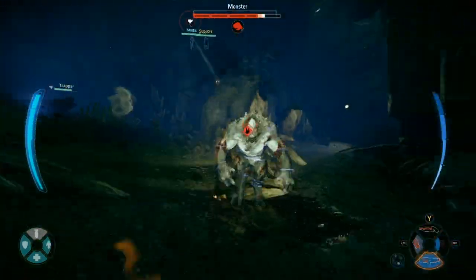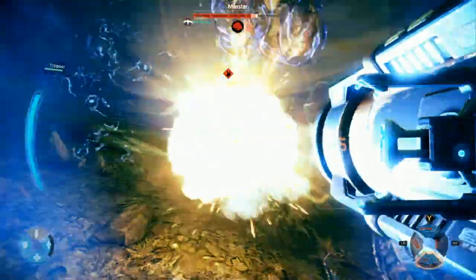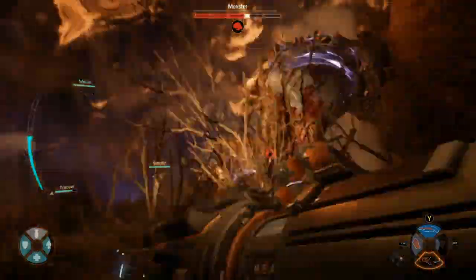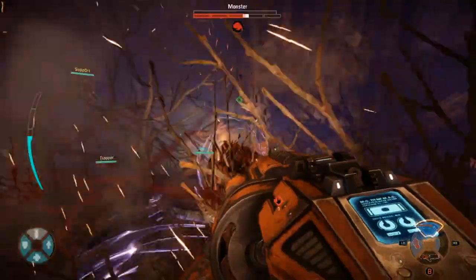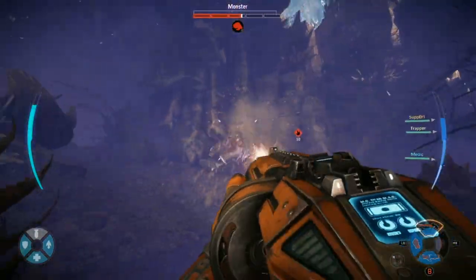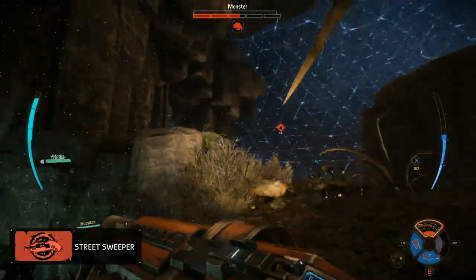They can do massive damage. The team is doing a good job of pelting this monster from different areas, and that's so important — keep the team spread out. You don't want to stack up. The monster relies on those big AoE damaging attacks to bring Hunters down. And look at that — half health already. This fight is looking good, and the arena's going to come up. There it is — nicely done by the Hunters.